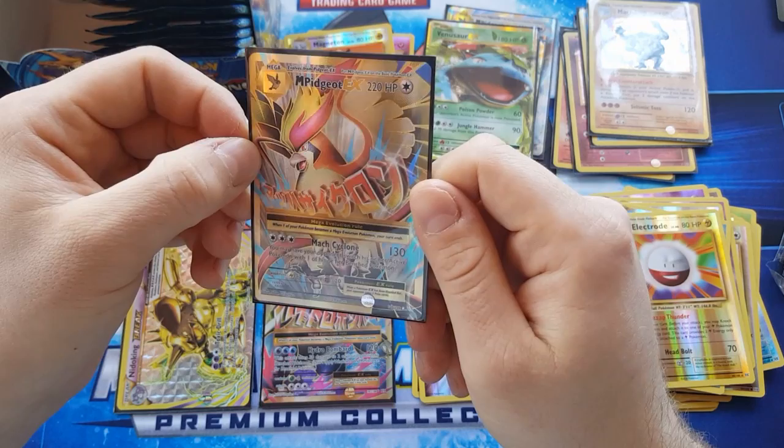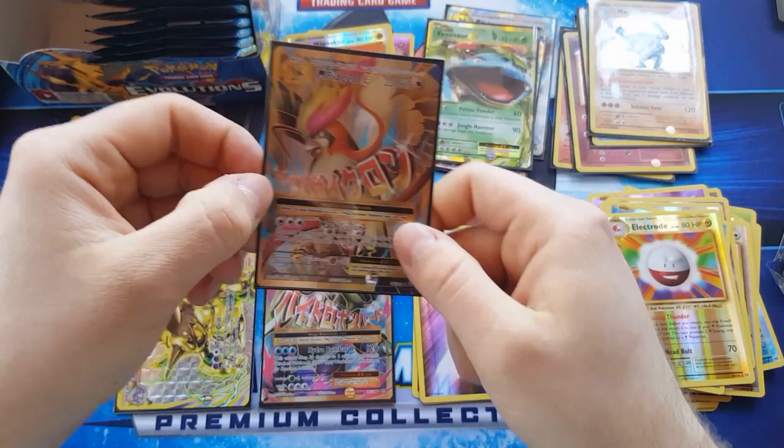It'd be great to see Alakazam — he had a lot of full arts in the Fates Collide series, so that's probably why they kept Alakazam out of this set. But Blastoise and Venusaur — I reckon they should have still got holos.